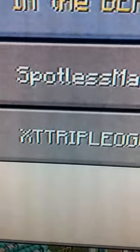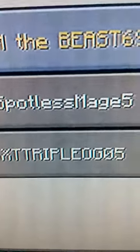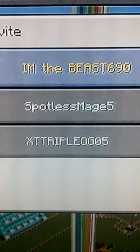I'll be back and try to show you XT's build that he's building to get VIP. Here it is — he's building this to get VIP in my kit PVP. It's kind of like a treehouse, and he's in the bedroom right now.